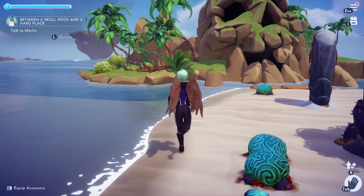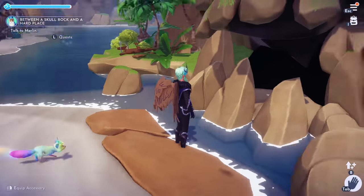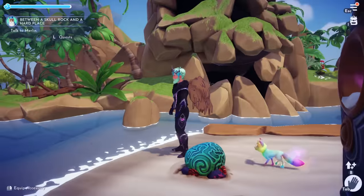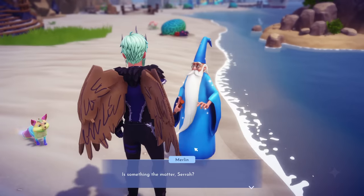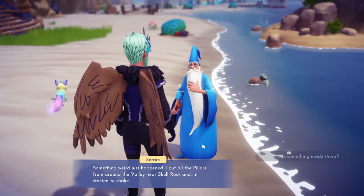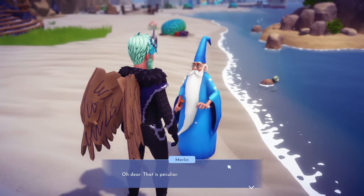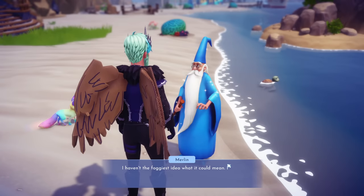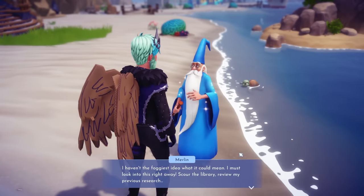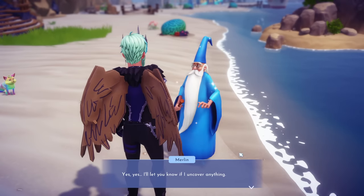It looks like the mouth just moved a tiny bit and some water started coming out — I don't think this is fully in the game yet, but I think it's coming up. Now we have to go talk to Merlin. I tell him something weird just happened: I put all the pillars from around the valley near Skull Rock and it started to shake — is there something inside? Merlin says he hasn't the foggiest idea and will look into it right away.